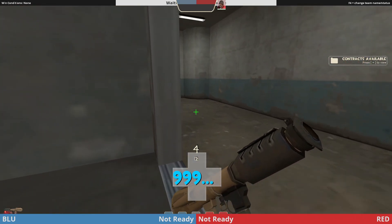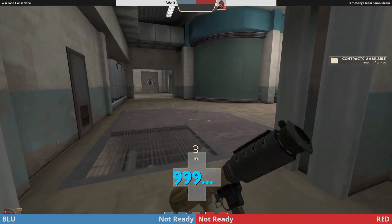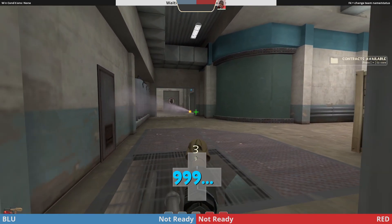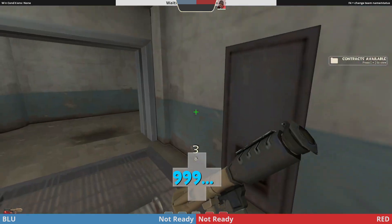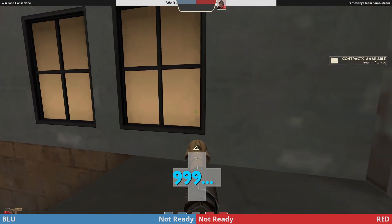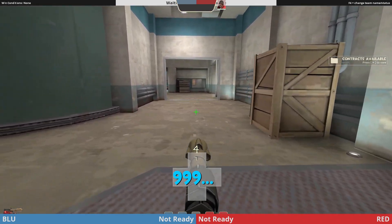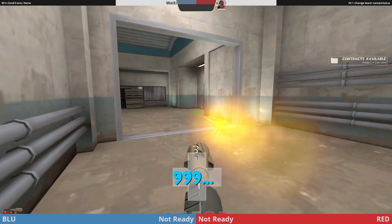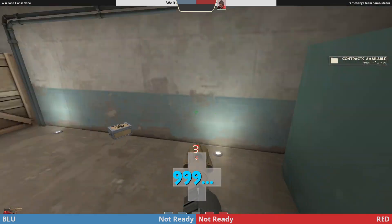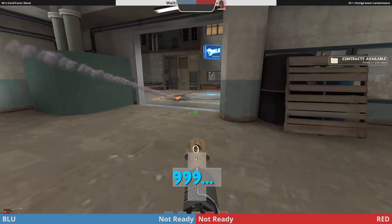Meanwhile, your roamer is going to check this area — actually, it'd probably be better for your roamer to push through the shutter. If you have all your guys up, your pocket can just check this, and your whole combo walks through here and tries to bust through and get onto the point. If they have a Demoman, this is the better thing to do.